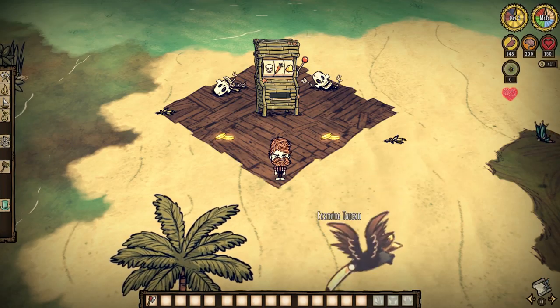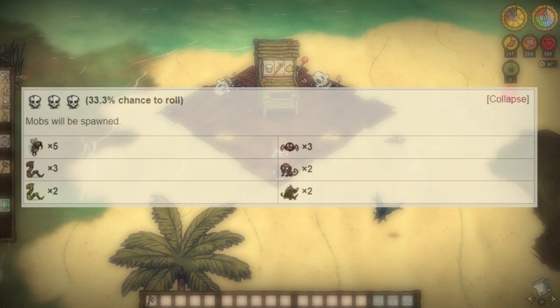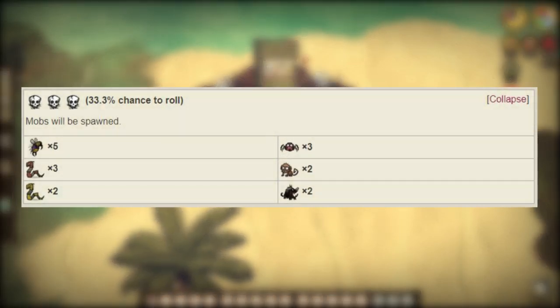Speaking of chances, our first potential outcome sees a 33.3% chance of spawning a wide variety of potentially dangerous numbers of mobs shown here, even poisonous ones. It might not seem too bad, but they can add up unintentionally, and will certainly be looking to eat some of that loot that will be spewing out if they do spawn.